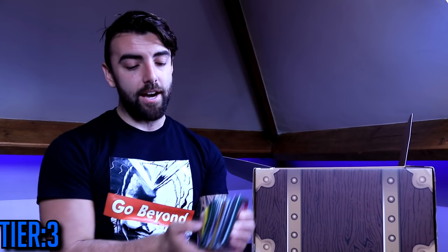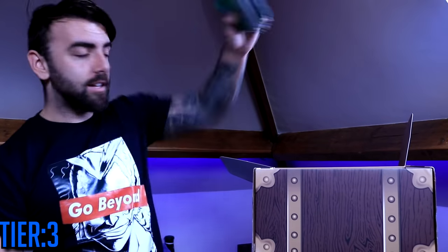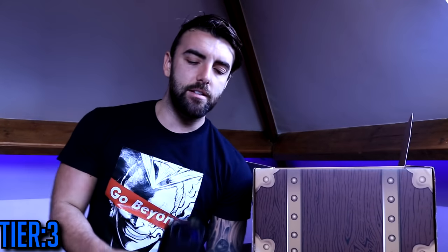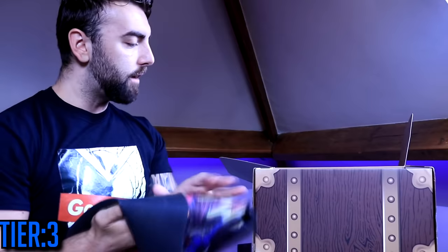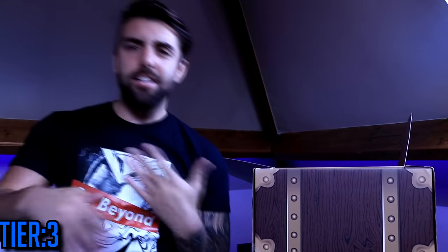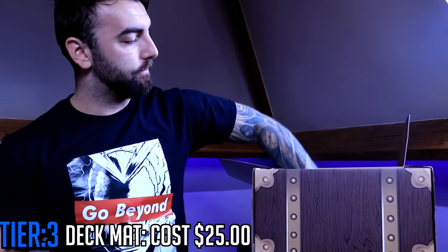We're also going to throw in some card sleeves for if you want to put your decks into card sleeves. And of course, if you want to trade, it's always nice to have some card sleeves to trade with. So this is looking quite good. We need a mat to play all of our cards on, so let's pick a random mat. And you know in football how they have a home kit and an away kit? How about we have a home mat and an away mat as well — so we've got two in there.